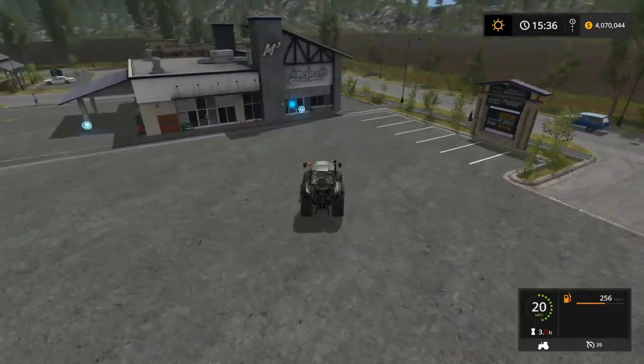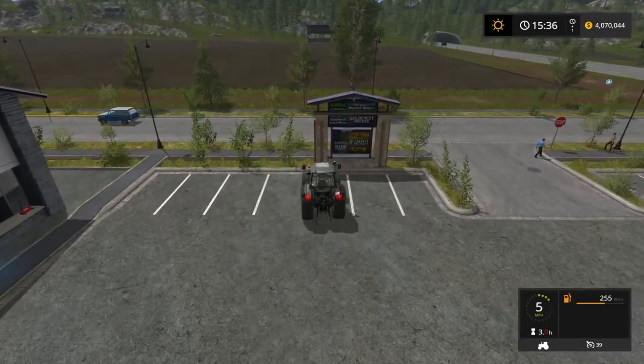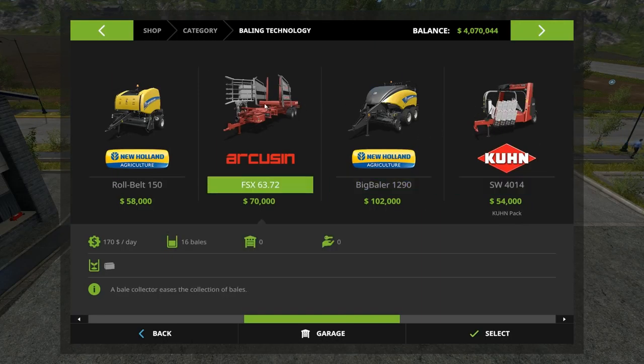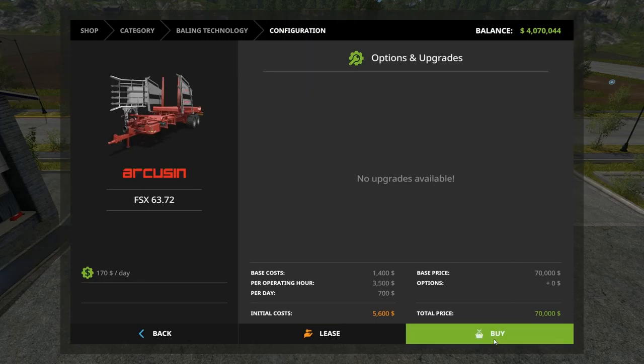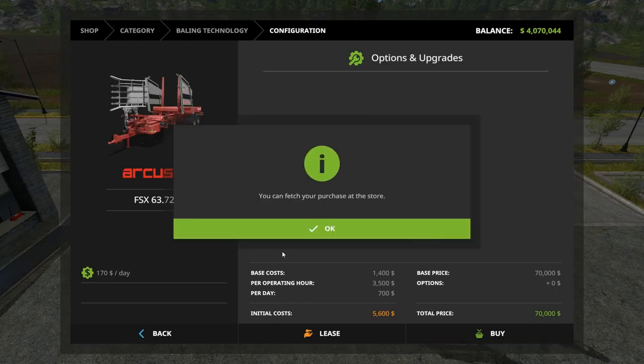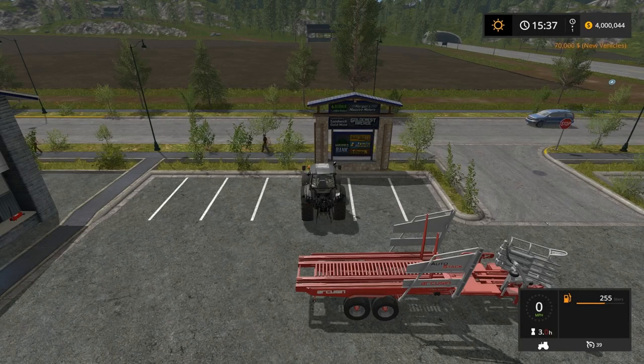Let's grab the large square bale collector — baling technology, this guy. The Arkusen FSX 63.72. $70,000 — that's going to take us down to $4 million. Probably won't have time to do any selling this time. Maybe next episode we'll sell all of those bales and see how much we can recoup. Select — no choices. Collector, eases collection of bales, 16 bales. Pretty sure you're the right one. Buy. Yes.